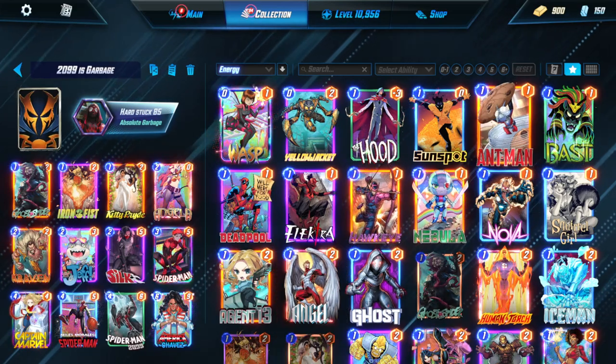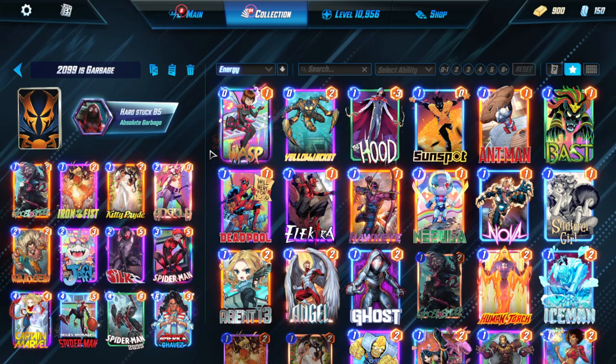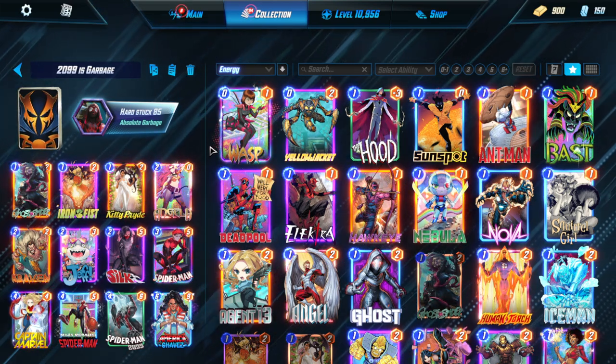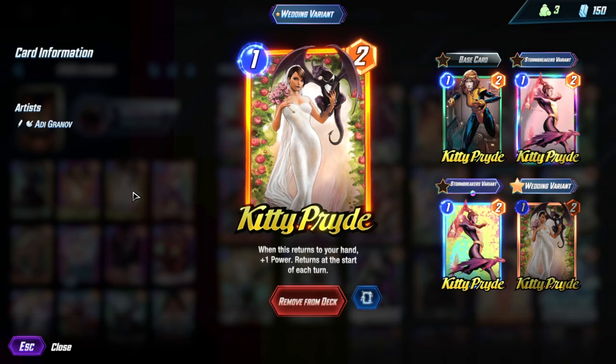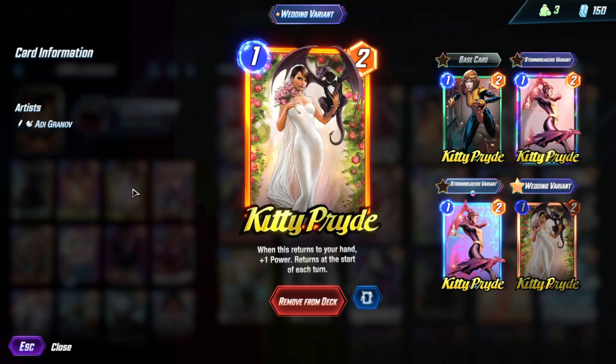Hello everyone, are you ready for another adventure? It's me, Wookiee, and I'm back with another Marvel Snap video. Recently I had to go into the Spotlight Caches to attempt to get a wedding variant for Kitty Pryde, and I was able to eventually get it.